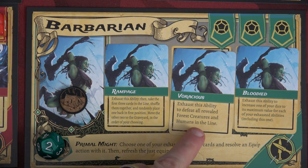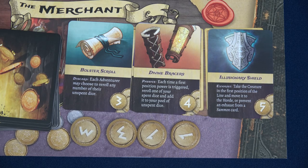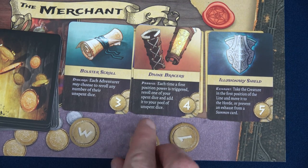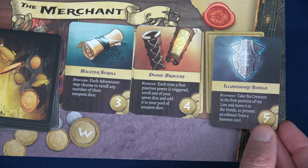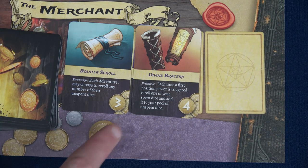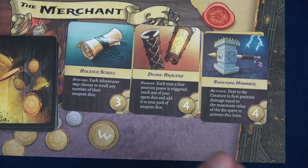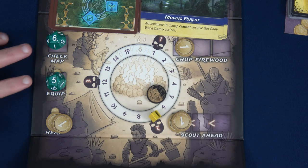For our equip action, I'm getting rid of Voracious since we haven't seen many forest creatures or humans. I'll replace it with Leap. Moving to the merchant phase, we have eight gold — and the Illusionary Shield costs five: take the first-position creature and move it to the horde, or prevent an exhaust from a summon card. We know another summon card is coming. Spending five gold, we buy it and give the Illusionary Shield to the Monk. We add coins to the board: four for healing, four for Scout, one for Chop.